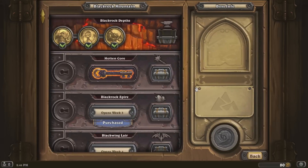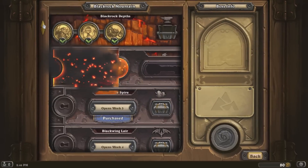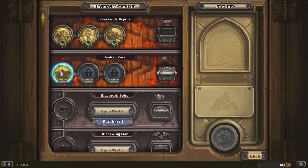So new wing is open — Molten Core. Let's have a look. How many wings are there? Hopefully there's five. Hooray! Molten Core — yeah, there's five. Okay, cool. Alright, first one.